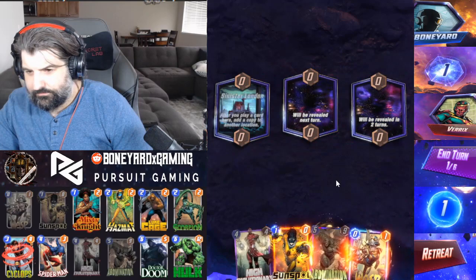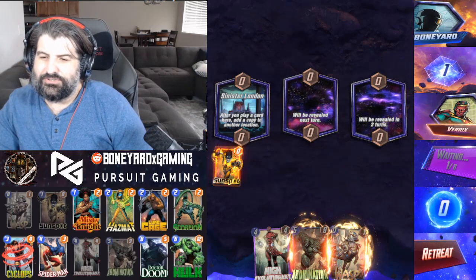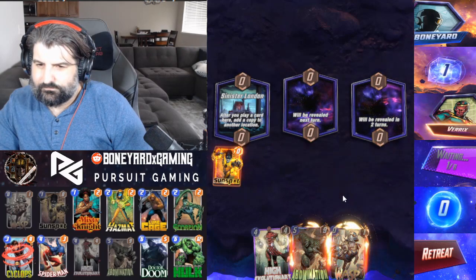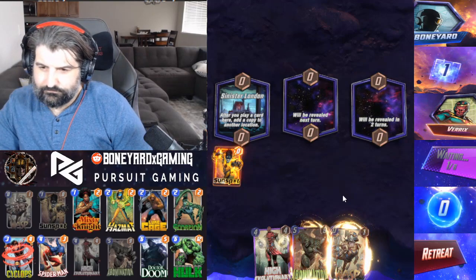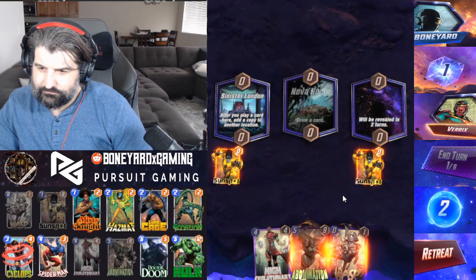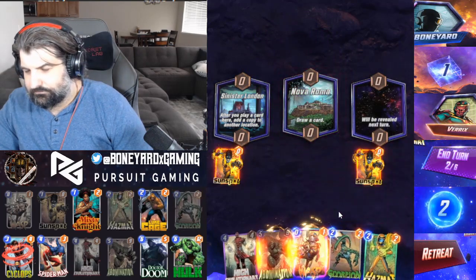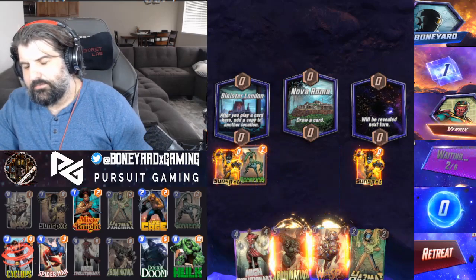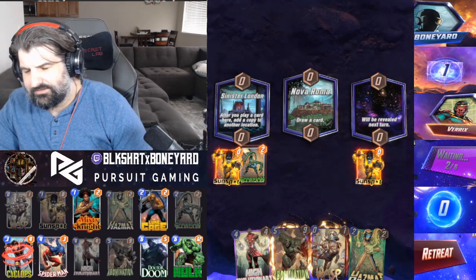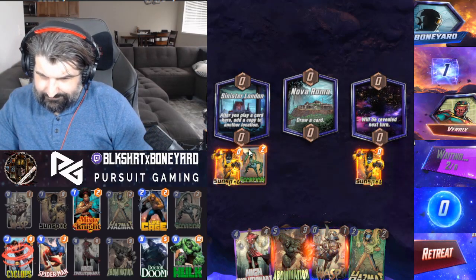Game 6: Let's go — Sunspot and Sinister Location, double the energy value, love to see it! Wait a minute — shouldn't have done that on reveals; don't play when it's copied. That was a waste, jamming a little too fast. It doesn't matter.